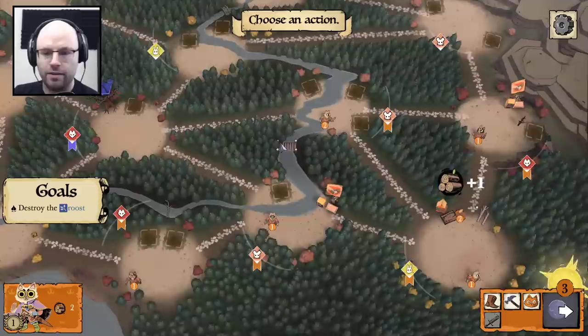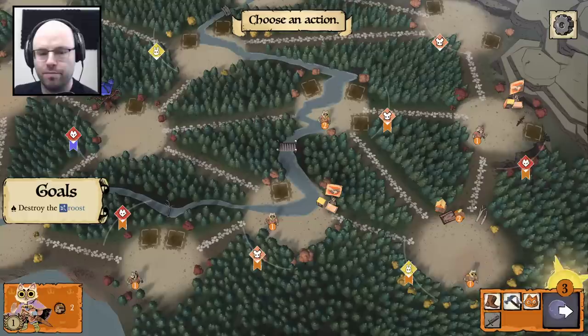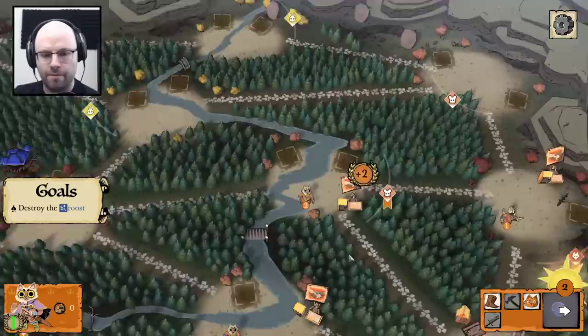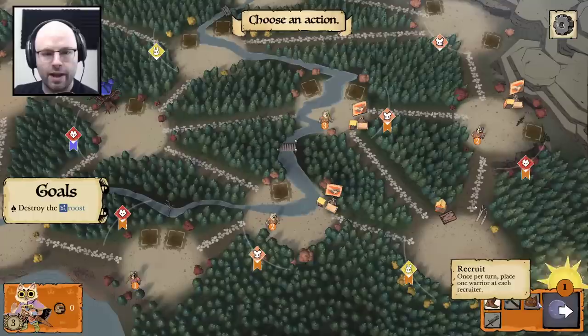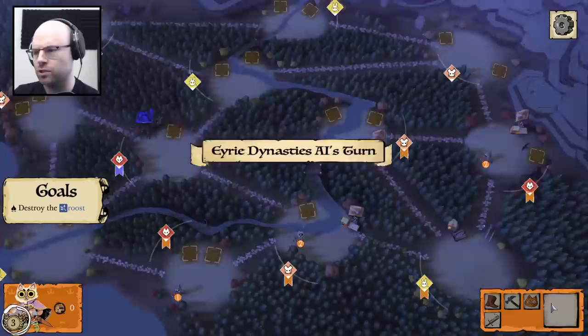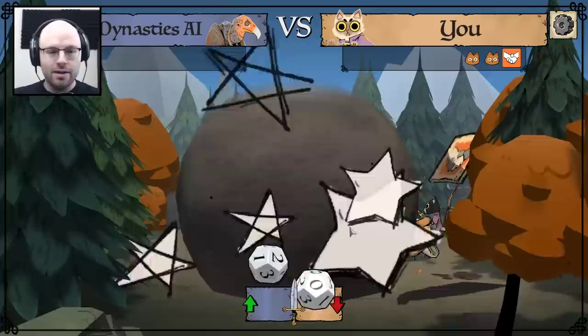I feel like I'm in control and understand what's happening — we need to destroy the roost. I'm actually going to be a bit of a coward. Let's build here, we've got three spaces. I'm going to build a recruiter up here, and then also recruit — we've got a few more warriors out here. I kind of like your positioning here. I'm going to move you over here. Maybe having four warriors because it's only a three-sided die doesn't make that much sense, but we'll figure it out as we go. You've left your base open, and now I get to maybe just capture your building by default.